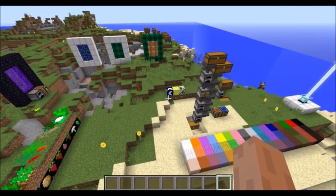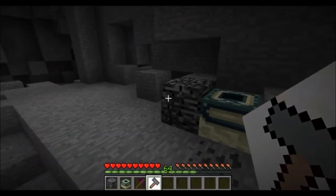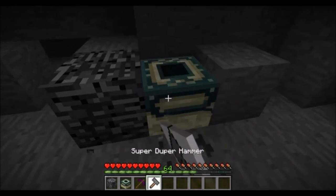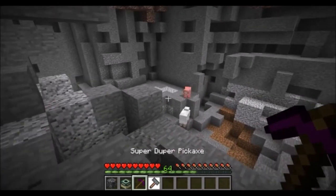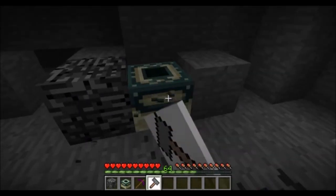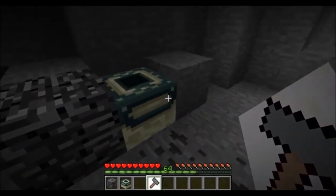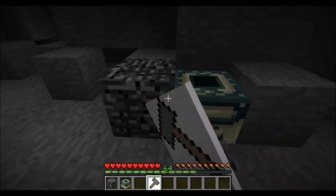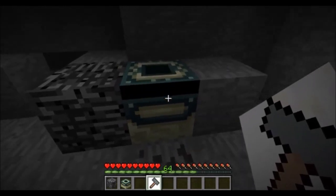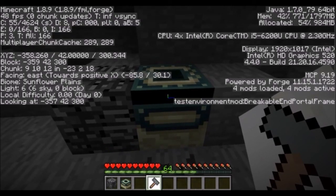The super duper pickaxe and hammer can also break end portal frames, though they can't do it directly. Currently the super duper pickaxe can't do it, but I can demonstrate how to break bedrock and end portal frames with the super duper hammer. The way you do it is you have to transform these blocks into something that you can break. I added blocks that are essentially breakable versions — I right click on the end portal frame and it transforms into breakable end portal frames. You do the same thing with bedrock.